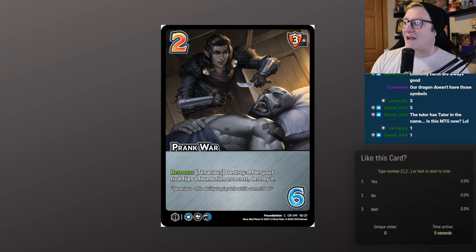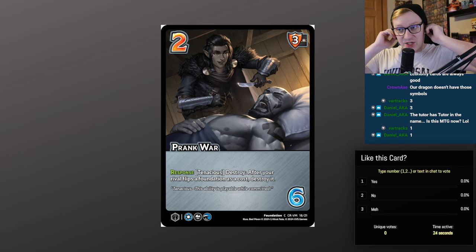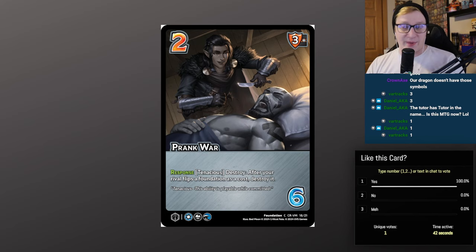My favorite card in these decks: Prank War — 2/6, 3 mid block. Response, tenacious, destroy: after your rival flips a foundation as a cost, destroy it. If they flip a ready foundation, I will destroy my committed foundation to break it. That's very good in a world where we have more foundation destruction — I'm punishing you severely for playing the game. With the ability to unflip foundations under a lot of symbols, this card says Ochako 4 doesn't get to reuse her very powerful flip abilities.